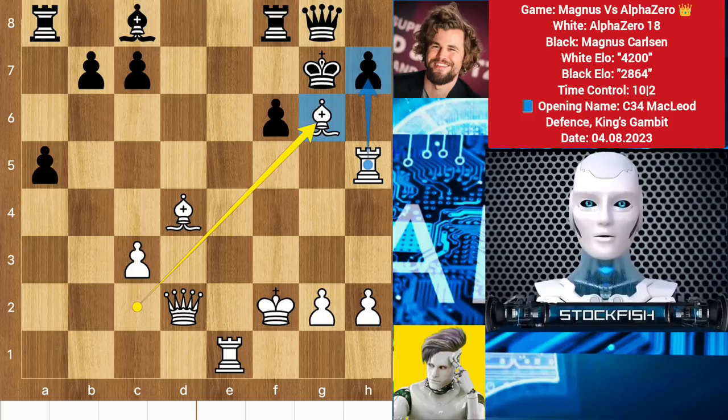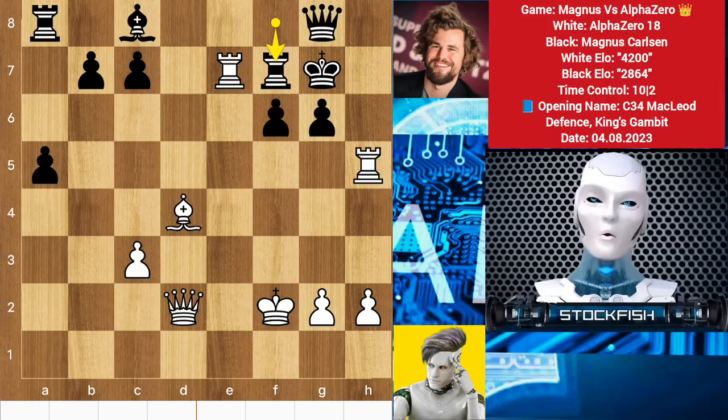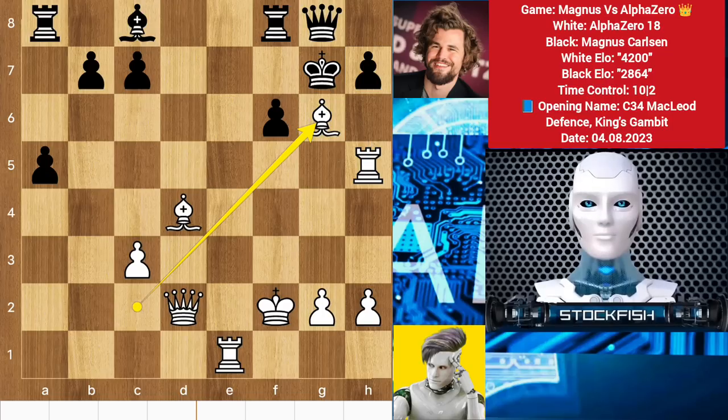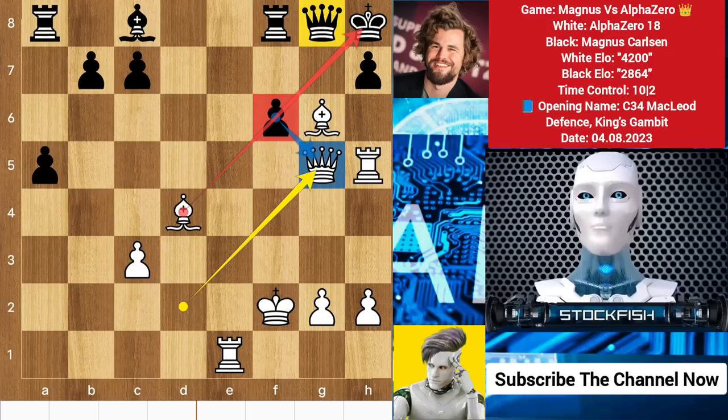If you dare to take the bishop, AlphaZero will play rook e7 check, rook ups, then queen h6, which will be checkmate. Back to the position — we have king h8. Queen g5, what a super brilliant move! I thought AlphaZero was a dumb guy like a human. AlphaZero is threatening to take the pawn, and after takes, queen g7, there will be mate on e8 square.